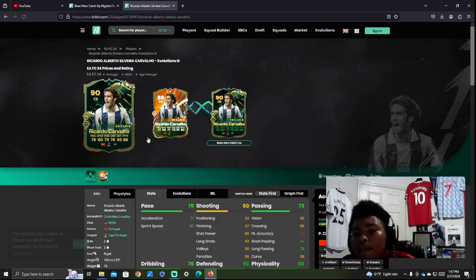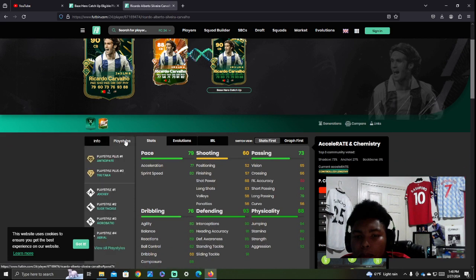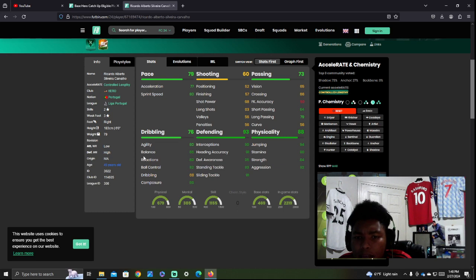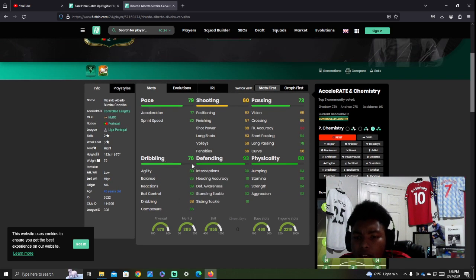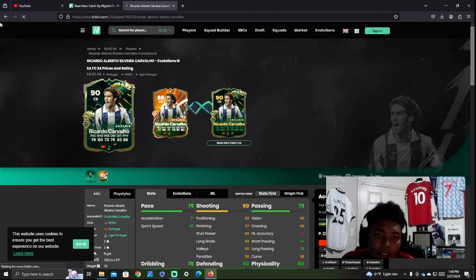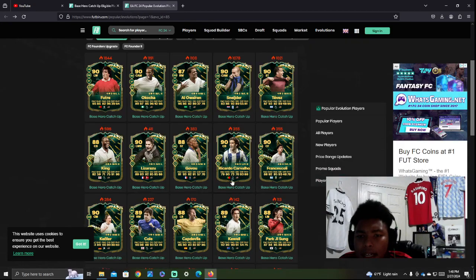Ricardo Carvalho — I've never used this guy before. He doesn't have Intercept on gold but he's probably really solid. He is six foot with good stats all around in the defensive areas where you need them. I would say he's another good pickup option. He's probably extinct as well — I think a lot of these cards are going to be extinct right now, or at max price at the time of recording.